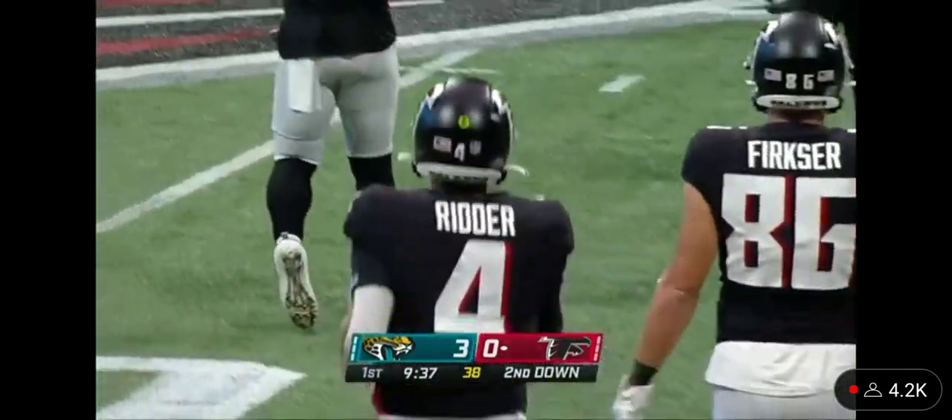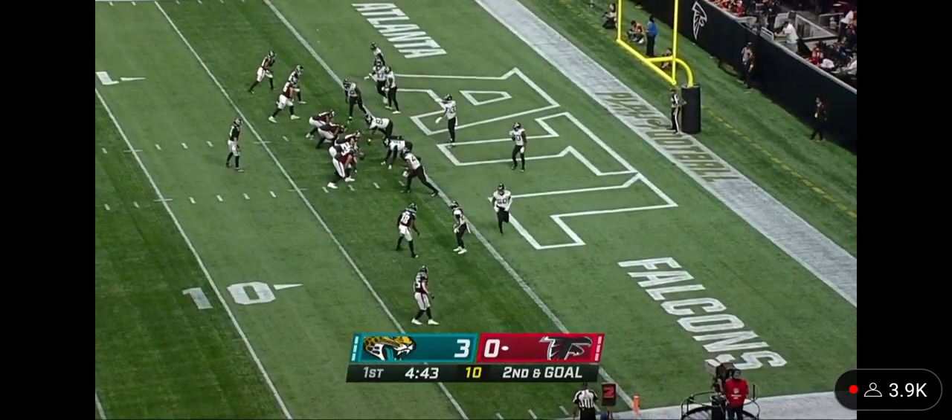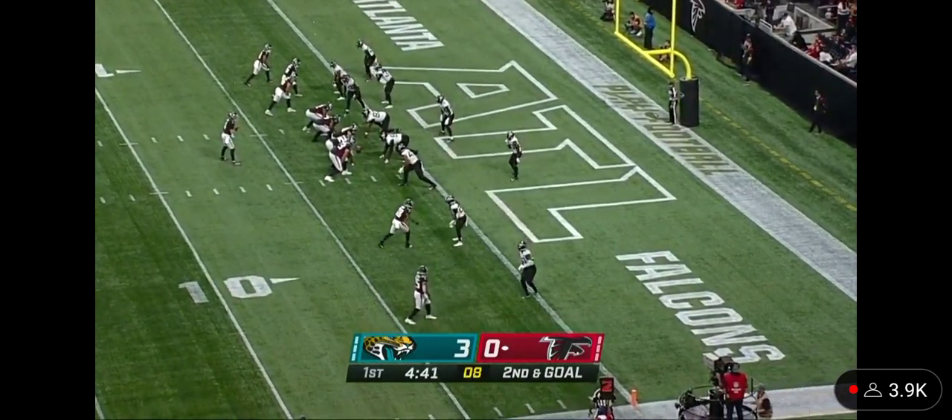If you're wondering why these teams are having a hard time moving the ball here. Ritter in the field, Tyler Algier, the running back, is lined out, and he goes in motion.